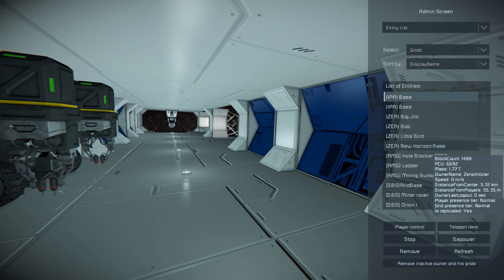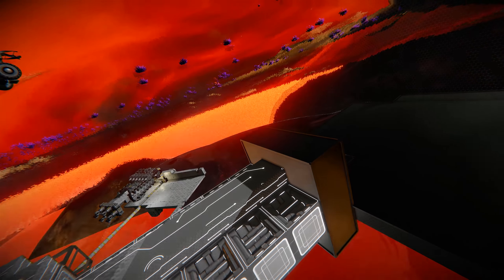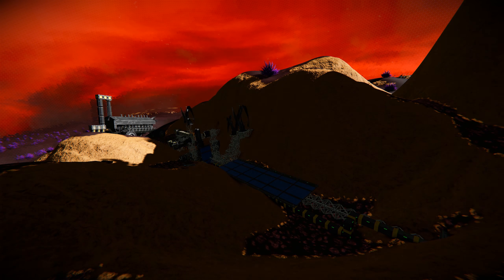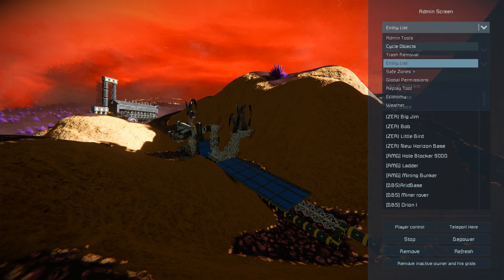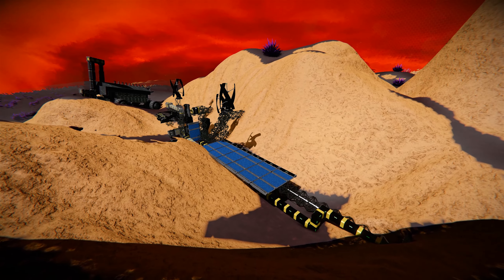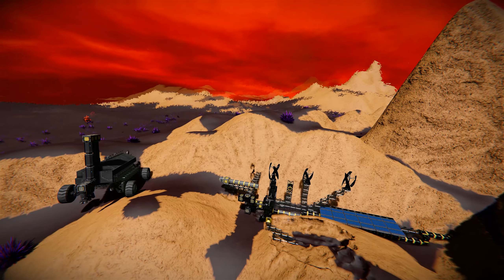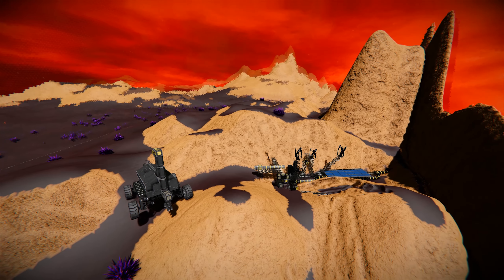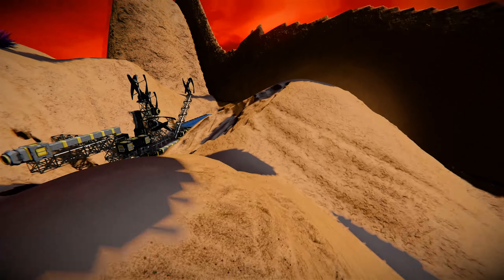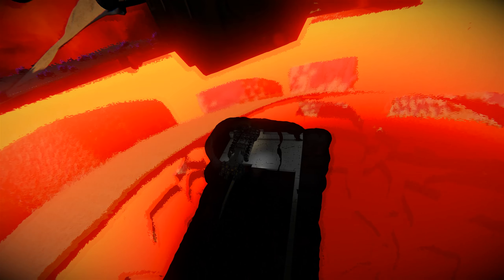The next faction we're going to take a look at is the DBS. There are going to be some factions we don't cover — either they've not built too much or they're in the middle of something, and we'll get back to looking at them later in the season. Over at the DBS base, a lot of players have decided to build underground, which kind of makes sense with this planet. You can imagine it would be a very hot planet with all this lava around, and below the surface might be quite hot as well.